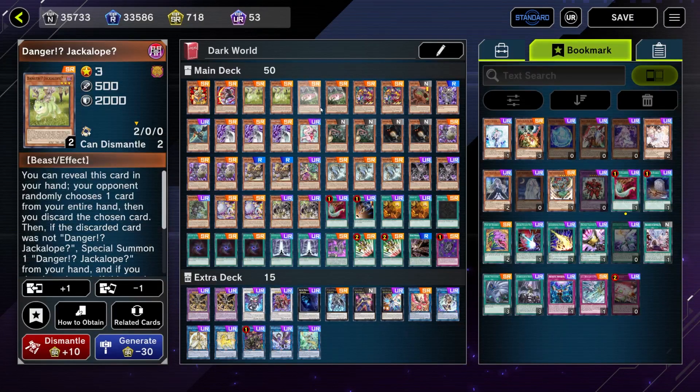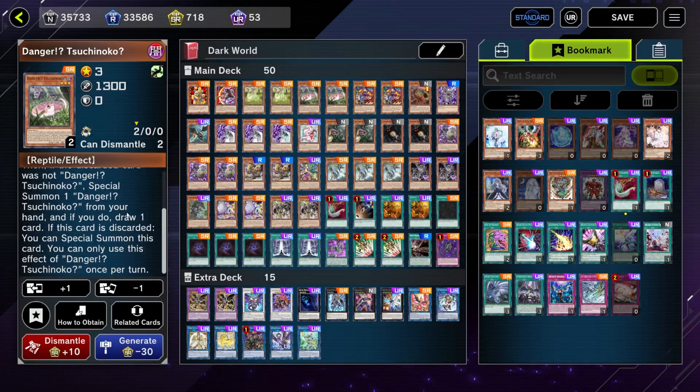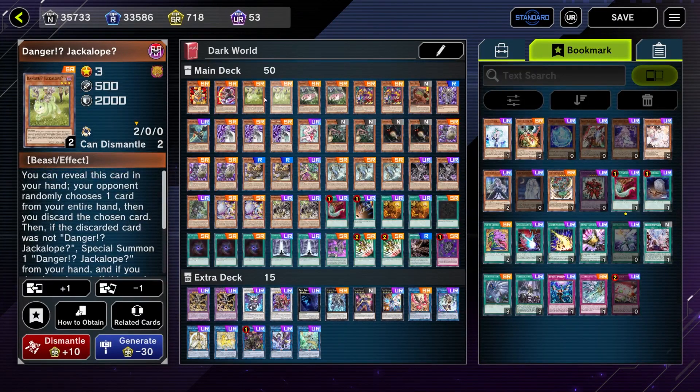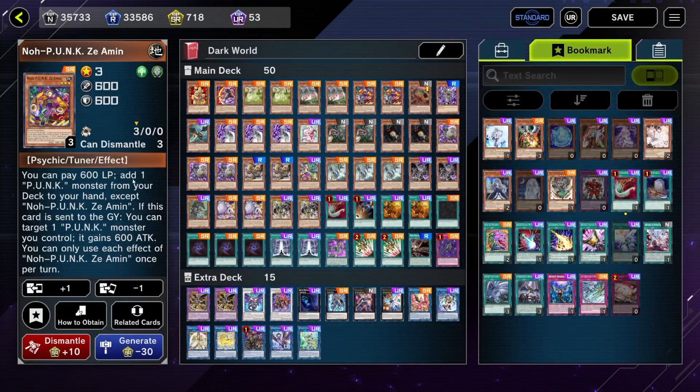If our opponent activates Maxx C against us, we're going to 100% win the game — we'll deck them out because of the Danger stuff. Then we have two copies of Danger! Jackalope. Its discard effect lets us special summon it from the graveyard, and Jackalope's effect if discarded lets us special summon one Danger from our deck in defense position. Then we have Noh-P.U.N.K., paying 700 life points — the Punk engine gives us access to the Chaos Ruler engine.